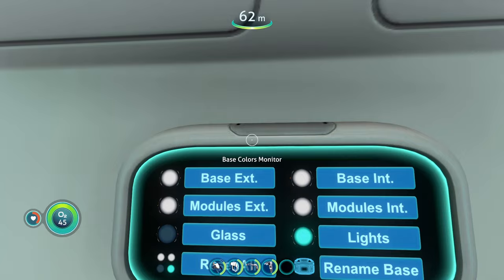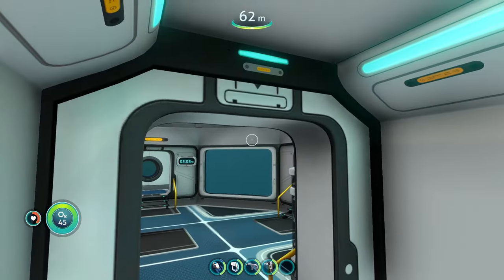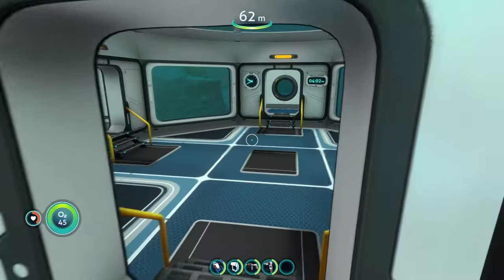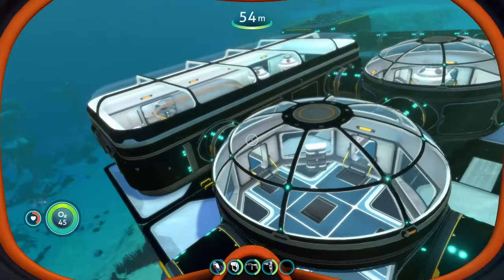We have the option to change the color of the base exterior, exterior modules, glass, reset it, rename the base, change the lights, interior modules, and the base interior. We've changed the base exterior to black, so heading outside and turning around — now our entire base is black.